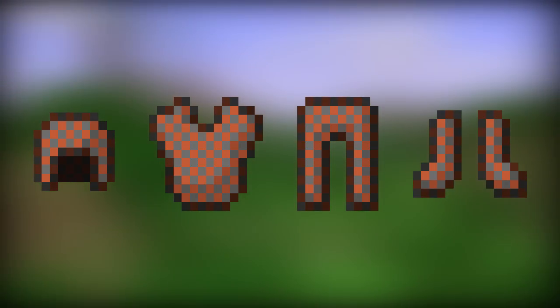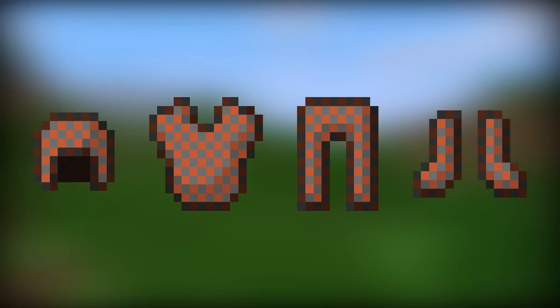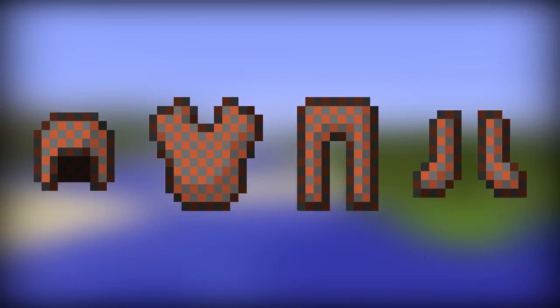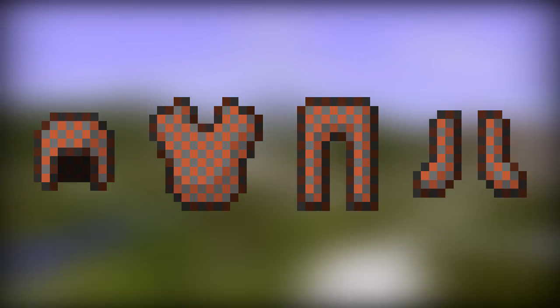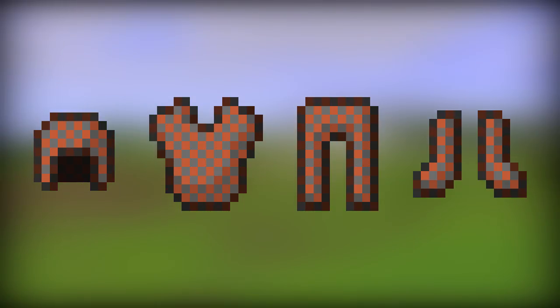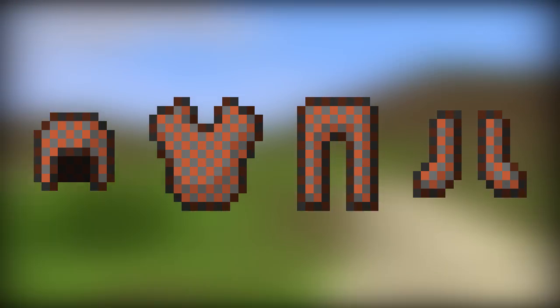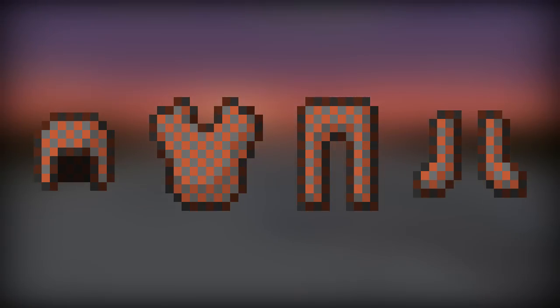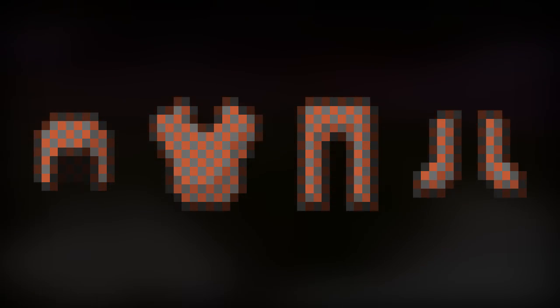Studded armor were several armor sprites added some time around the in-dev phase of Minecraft. The armor sprites were taken from Notch's unfinished game Legend of the Chambered, along with other armor sprites such as leather armor. Studded armor was implemented into gameplay in early versions of in-dev but was eventually removed from the game.